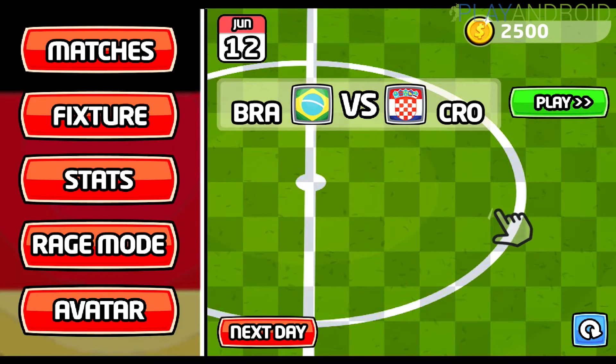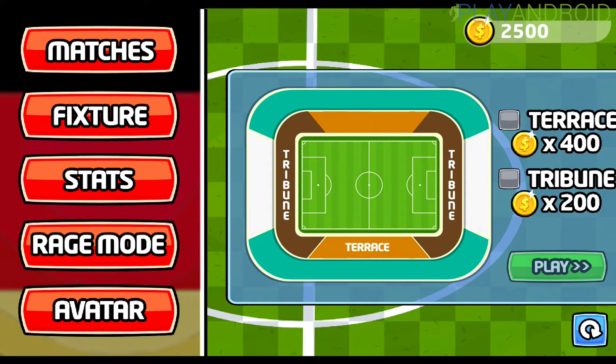Here you have the playing menu of the game. You can see a hand icon switching to play. On the left side you have five buttons: Matches, Fixture, Stats, Rage Mode, and Avatar. On the right side there's a money symbol with 2,500 coins — that's our currency. You can also choose whether to start from Terrace or Tribune; Terrace offers bonuses but is more expensive. Let's go with Terrace and hit play.